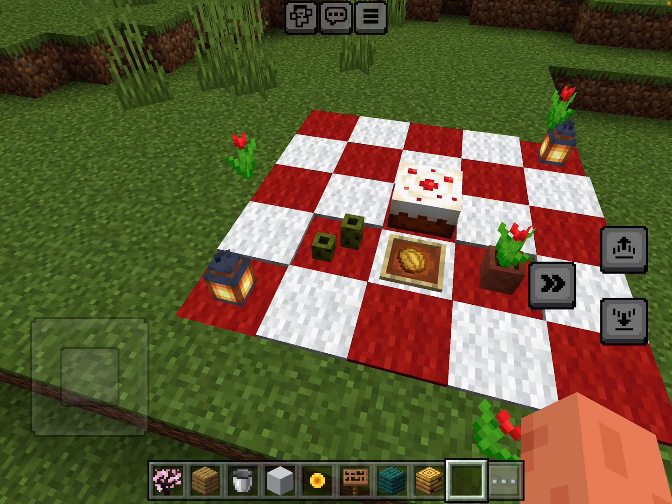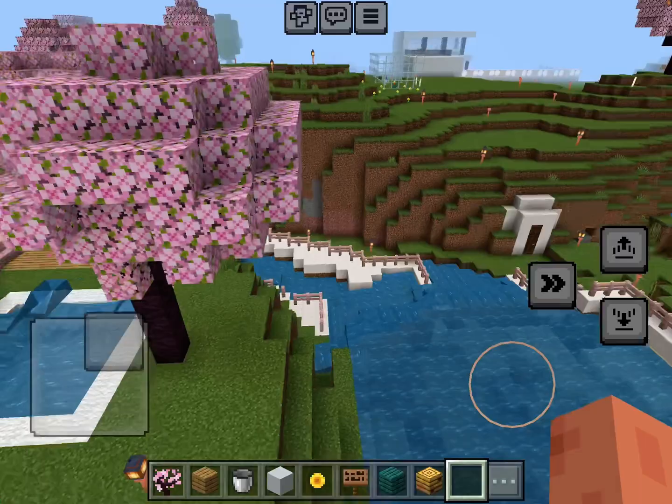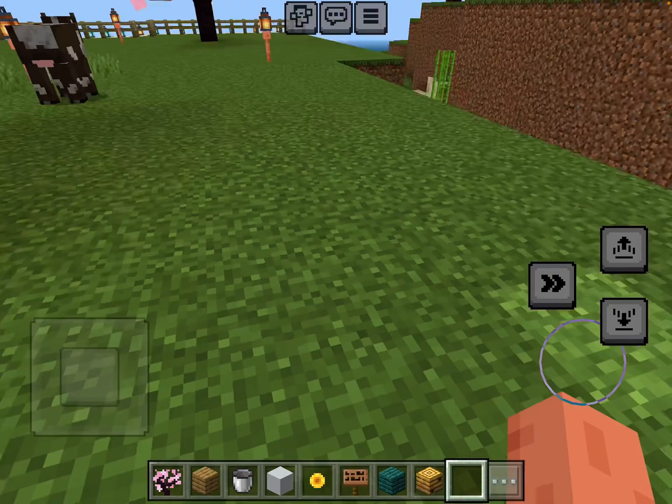Right here I have a picnic area where you can picnic with your friends. I have a cake, some tiny pickle cups, lanterns, flowers, and baked potatoes just in case you get hungry. And then right over here I have a fishing area in the lake — a huge lake. The fishing area has the fishing rod right here, a few lanterns, and a little couch to sit on, and a little carpet.